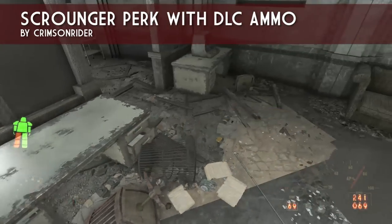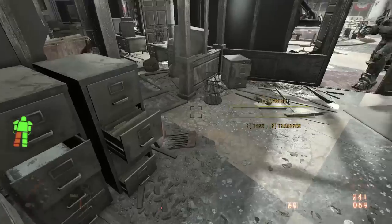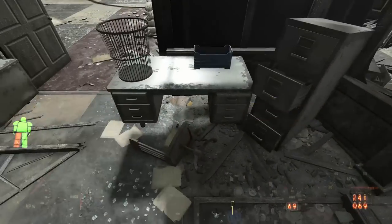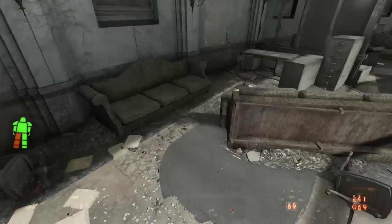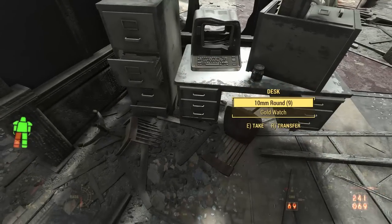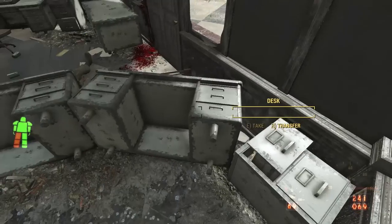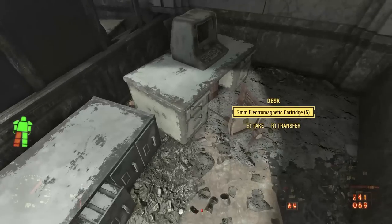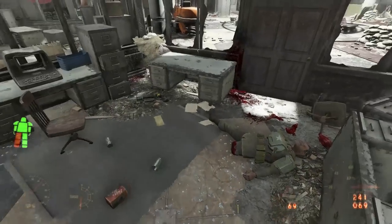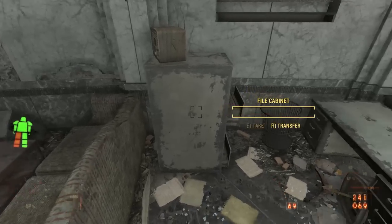Next up is Crimson Rider's Scrounger Perk with DLC Ammo by Crimson Rider. This is another one that fixes some Bethesda oversight. When you install Far Harbor you gain access to the new Lever Action Rifle and the Harpoon Gun. When you install Nuka World you gain access to the Handmade Assault Rifle. All of these guns have unique ammunition, but that ammunition only drops in those respective zones.